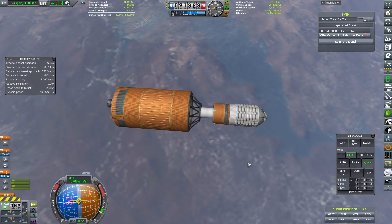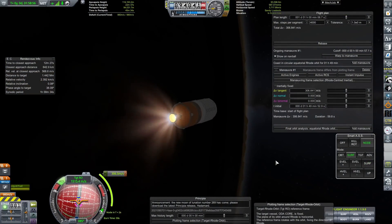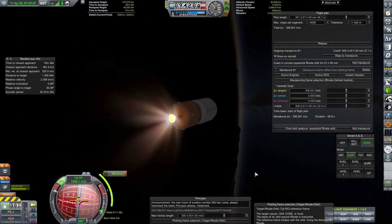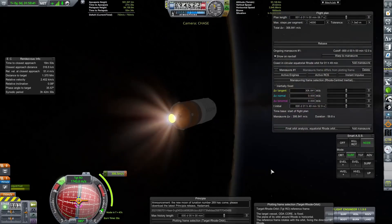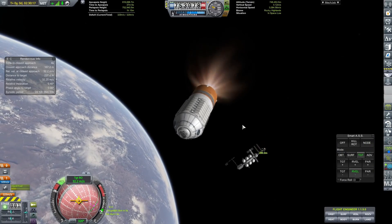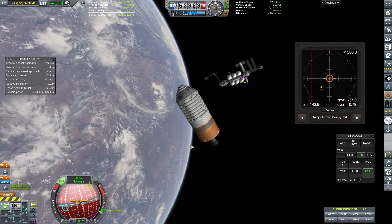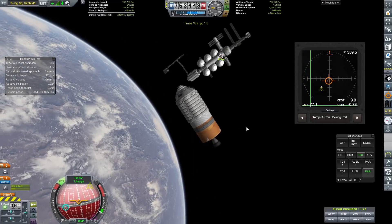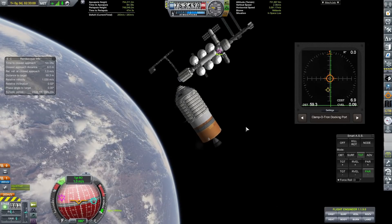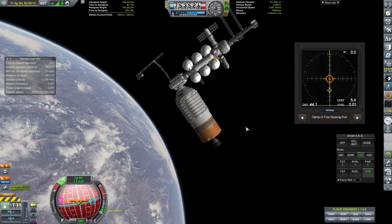We landed it softly, but it decided to tip over, which meant that it blew up. Apart from that, the rest of the launch was a complete success, and we are able to take this new storage module — which, once again, is half-filled — over to the space station. And just like that, in the blink of an eye, we can arrive. I designed this station with lots of docking ports, so I would have a lot of options for placing new modules.